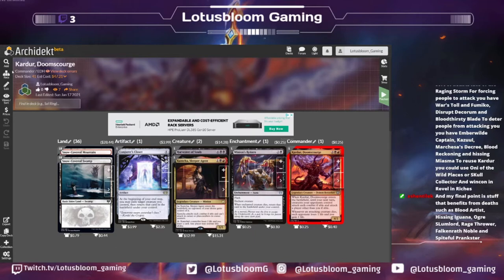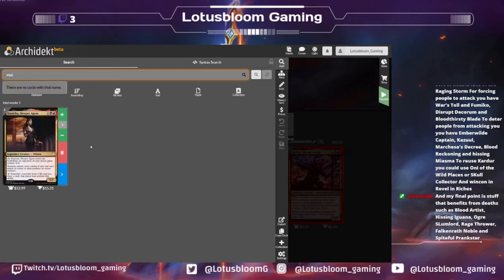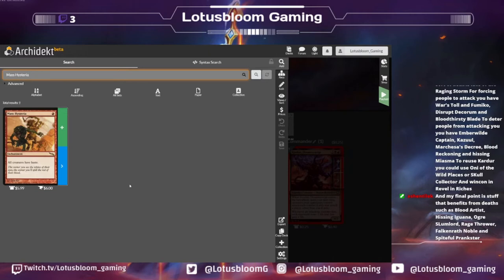One of my auto-includes — the first card I even looked at because it was so perfect for this deck — I wanted to add Mass Hysteria. Typically the way I thought about it: everybody wants to play a creature and have it up as a blocker, but what if you remove that as an option when you have Cardor out? I think Mass Hysteria would be great.